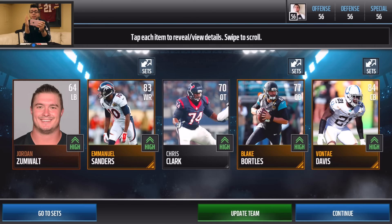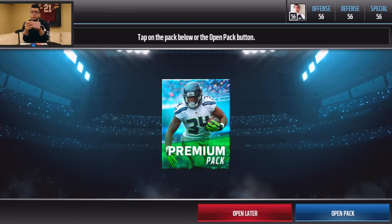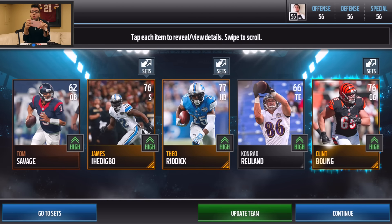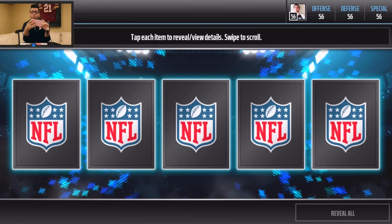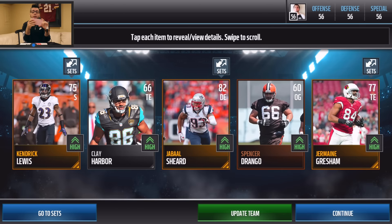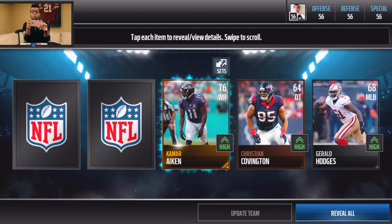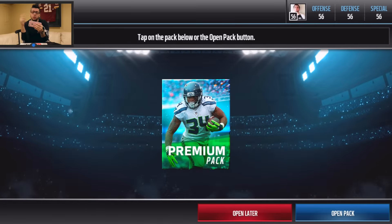Next pack: Blake Bortles, Emmanuel Sanders, and Avante Davis — 84 overall. I'll take Emmanuel Sanders. I was worried about getting the position players I need, like a running back and a quarterback, so I'm glad we already have a quarterback. For the next one I'm going to reveal all — we get Jabal Sheard, Jermaine Gresham, and Kendrick Lewis. Still no elite players yet, but all these gold players are going to go for a lot.